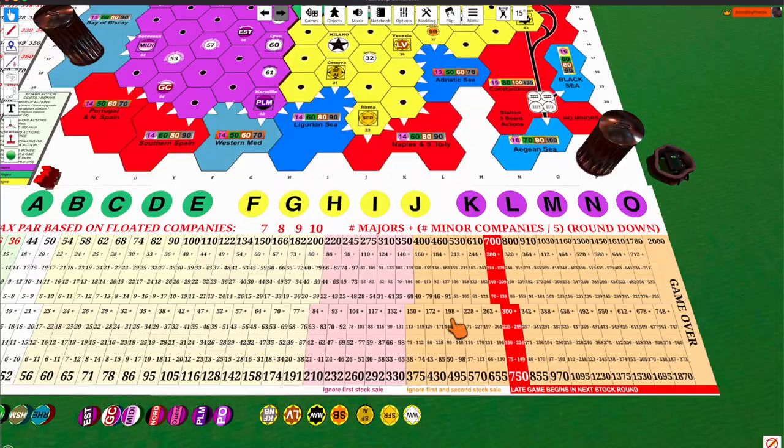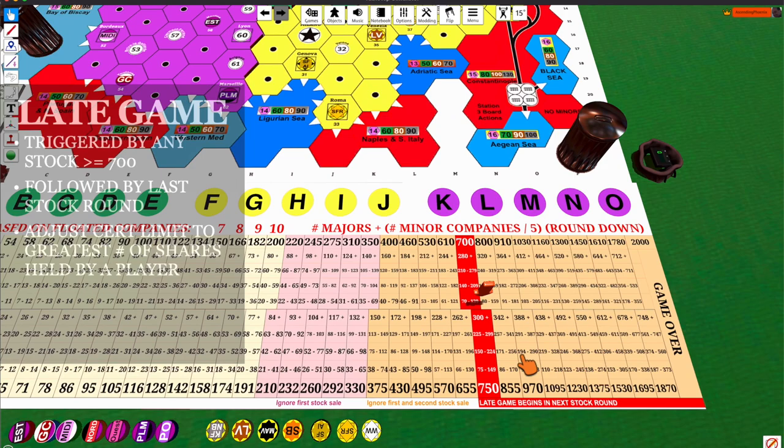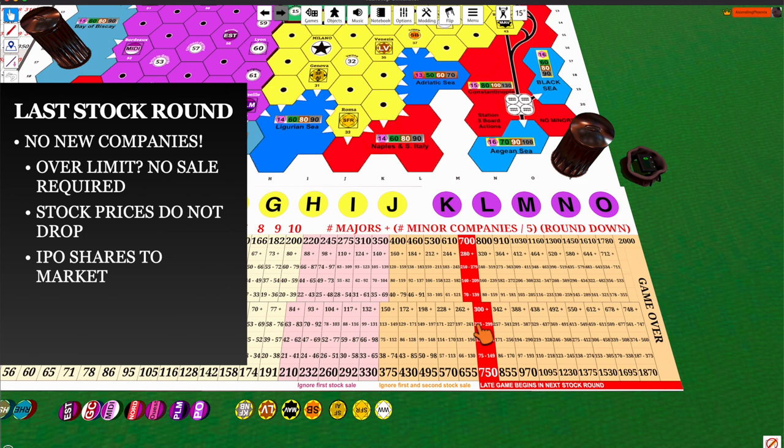The late game is triggered when a company hits a stock price of $700. Once that happens, in the next stock round there will be no sales required if anybody is over the limit, and there's no floating of new companies. In addition, sales have no effect on the stock price. If there were any shares in the IPO at this point, they drop to the bank pool, so you're no longer buying stock at par.